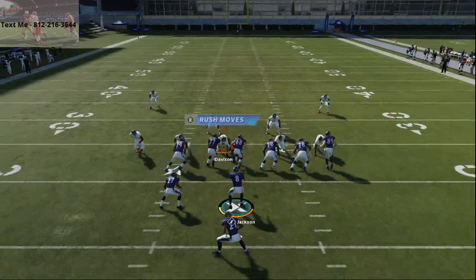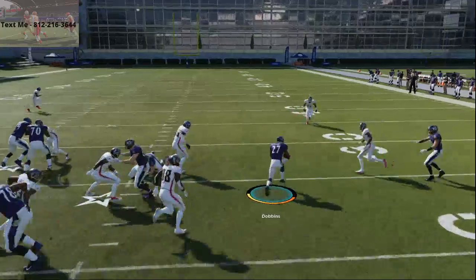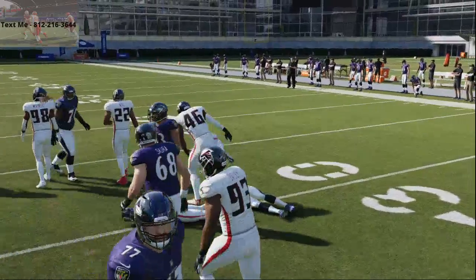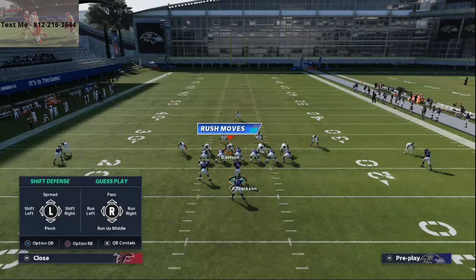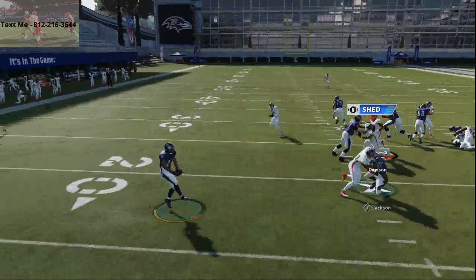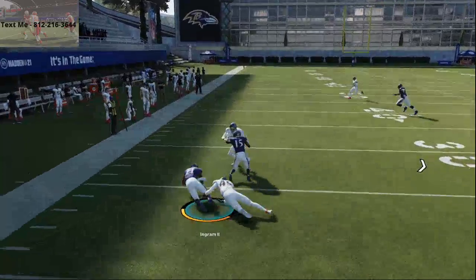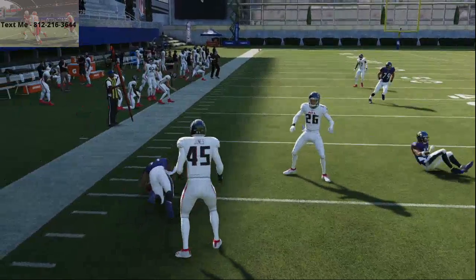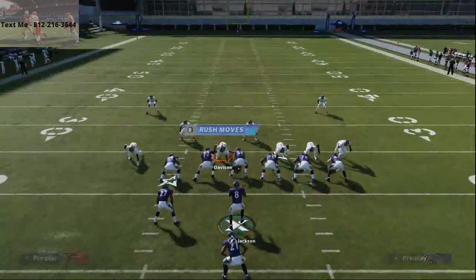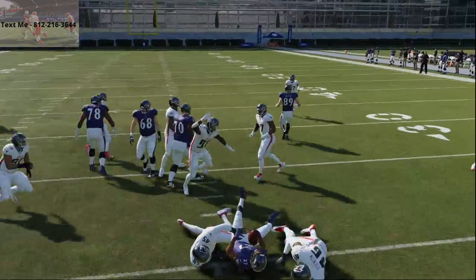If they option the running back, watch what happens — the run to JK Dobbins is just powerful on its own. When you have that option attached to it, it makes it that much better. Option running back doesn't mean they're going to take the pitch man — it means they're going to option the running back, which forces the power sweep to the right side. So you really have so many options within this running play.